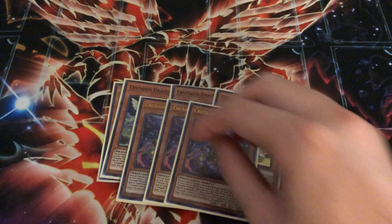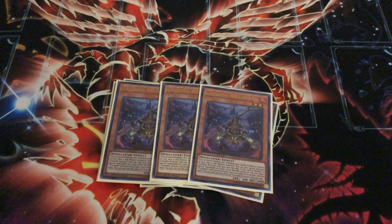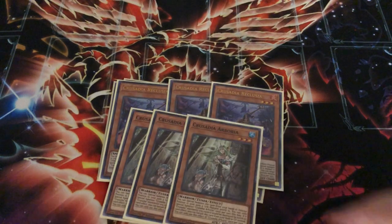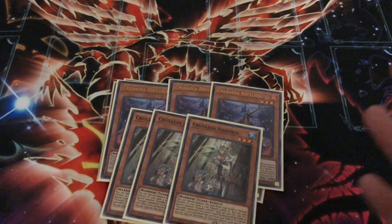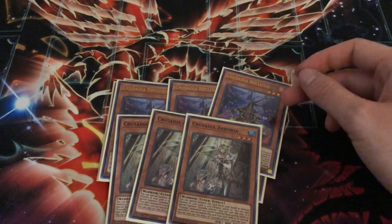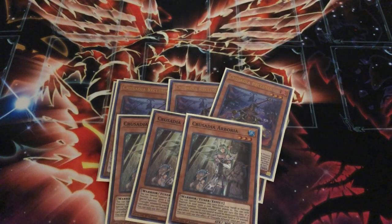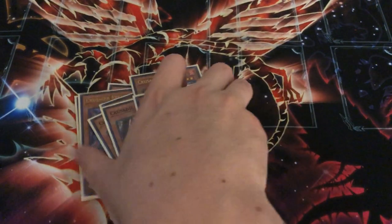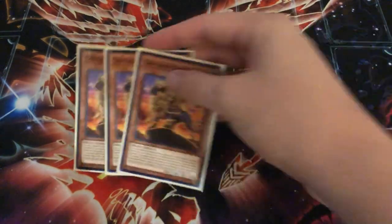Three Reclugia — the third best one. It pops upon summon, and that is very powerful because you're a going-second deck. A very common combo with Reclugia is Triple Arborea. Arborea is like a staple for this deck, and it's a tuner. You can use Reclugia to pop itself or any Crusadia card you control and a card your opponent controls, and you can use Arborea to save that Crusadia card that you pop.